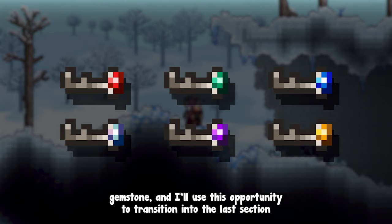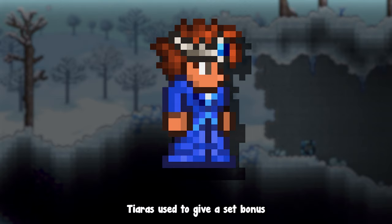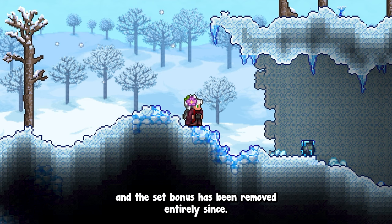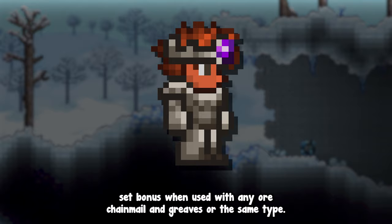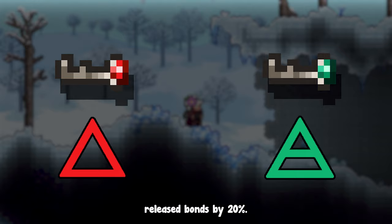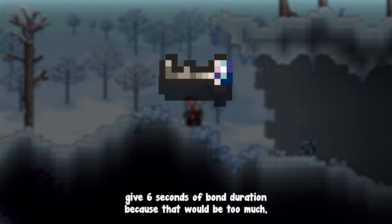Shamans also have a tiara for each gemstone, which transitions into the last section of this video: shaman armor. Tiaras used to give a set bonus when used with a magic robe, back when shaman used mana, and that set bonus has been removed entirely since. I gave them 2 different set bonuses when used with any ore chainmail and greaves of the same type. They all increase the duration of shaman bonds by 3 seconds and increase the damage of their respective elements' released bonds by 20%.